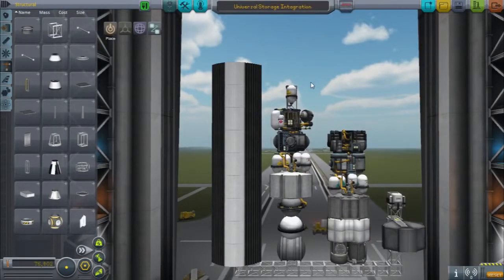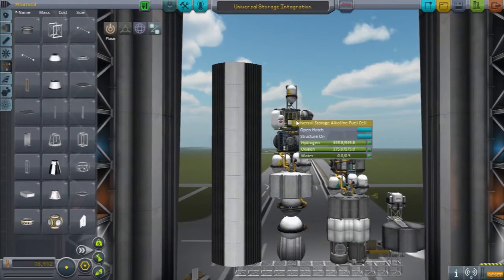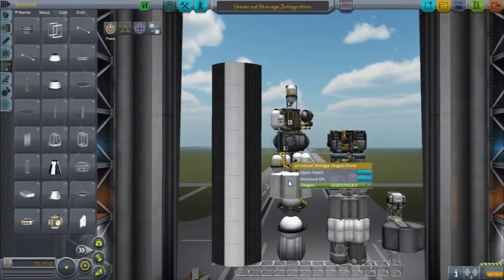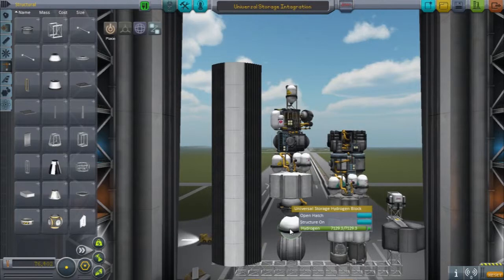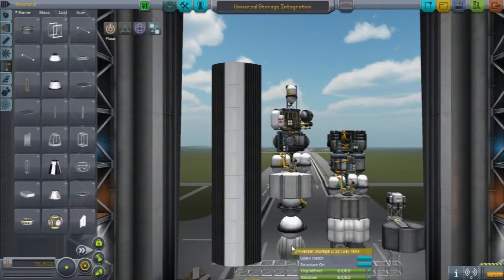In the base mod, there is a radial oxygen tank, an alkaline fuel cell which produces electricity, an electron which produces fuel, an oxygen container, a water tank, a hydrogen tank, a mono propellant tank, and a liquid fuel oxidizer tank.